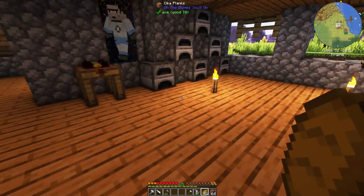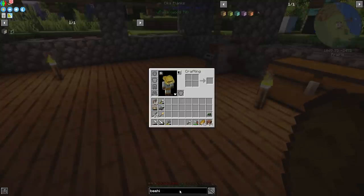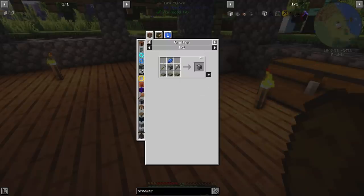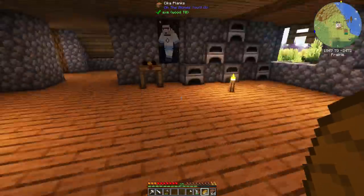Item number two on our agenda today — we're going to make a Cyclic Block Breaker and get some of that Allthemodium we marked a few episodes ago. A Cyclic Block Breaker breaks blocks placed in front of it. This requires lapis which we have, a trip wire hook, mossy cobblestone, a dispenser, an iron pickaxe, and a stone shovel. It's a bit of a weird recipe but I think we have what we need.